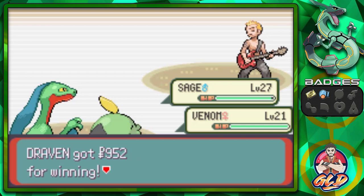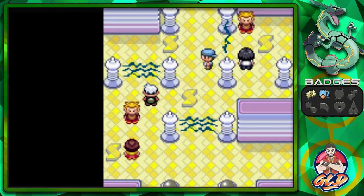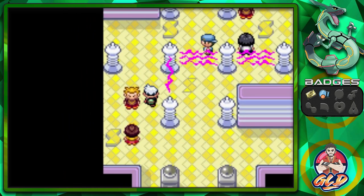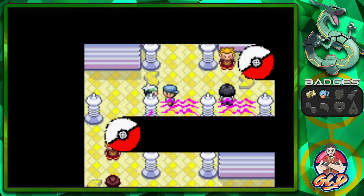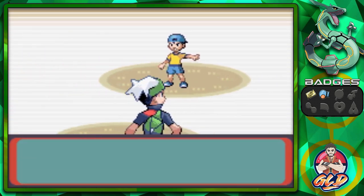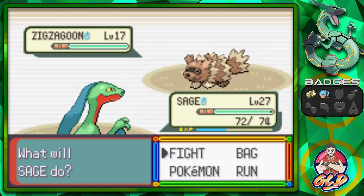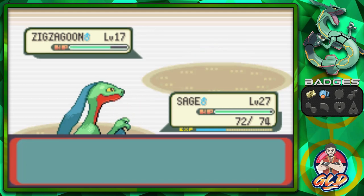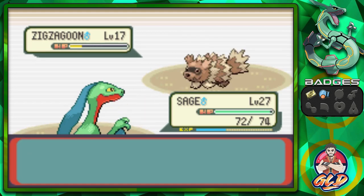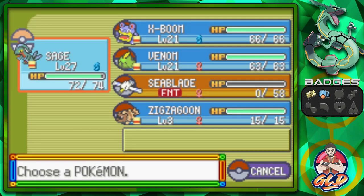Stepping on the switch panels changes the battle course. Taking on Youngster Ben — he has a Zigzagoon, but don't let it fool you, it knows Shockwave which never misses — it's basically the electric type Swift. Bullet Seed hits four times. Then he brings out a Gulpin. We use Howl to increase Attack, then Uproar. He uses Sludge and we get poisoned — but Uproar wins the battle.